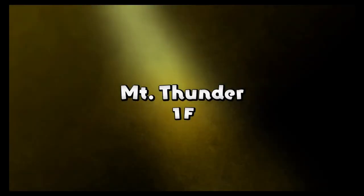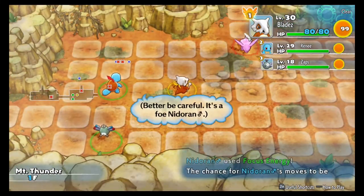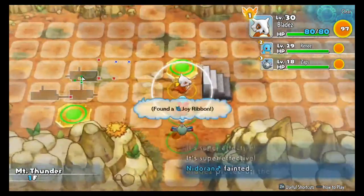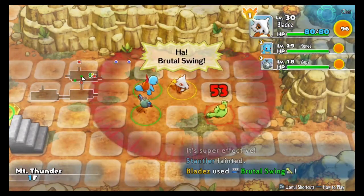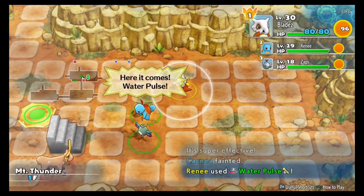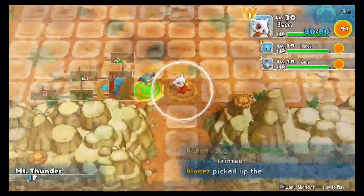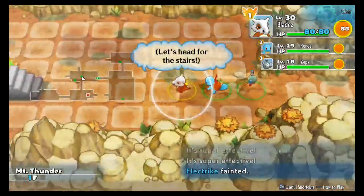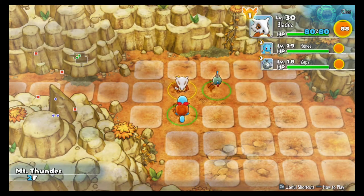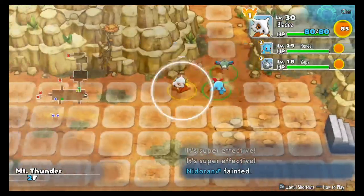I ended up getting Earthquake on my Cubone and it's honestly a move I'm most likely not gonna use that often, just for the simple fact that it hits the whole room and I don't need it taking out Magnemite and Renee. But I will say it comes in pretty clutch on the Makuhita Dojo because you get multiple enemies in there, and there are sometimes floors with five-plus enemies, and with Earthquake hitting the whole room you're able to wipe all those enemies out.